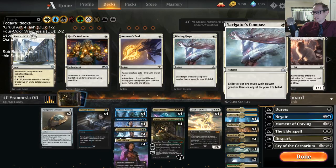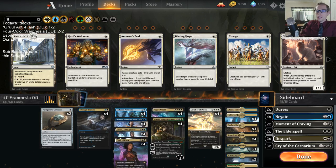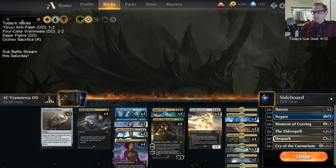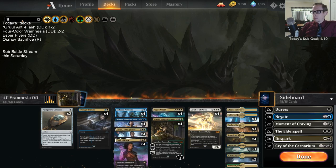All right, so that's Four Color Vramnesia — pretty cool little deck here. They can really grind with the best of them with the help of Induced Amnesia, and get to do some really cool stuff as we talked about at the beginning of the video.